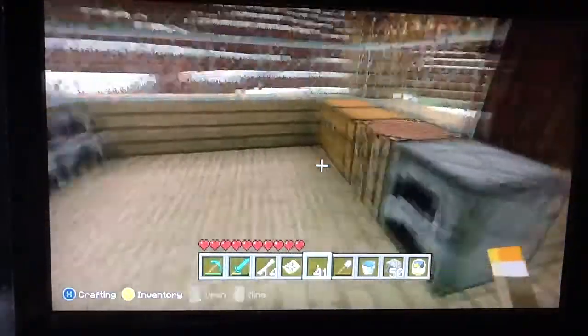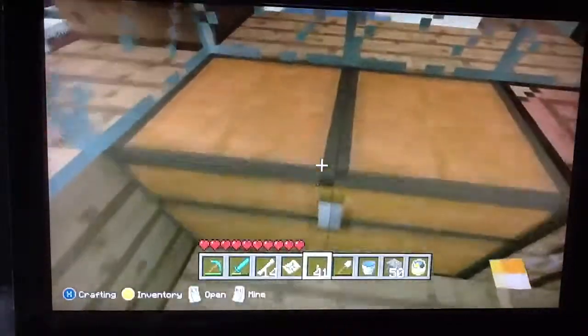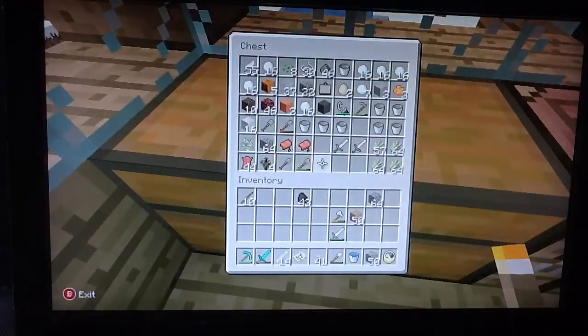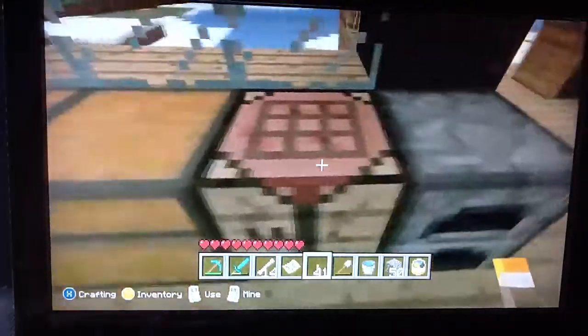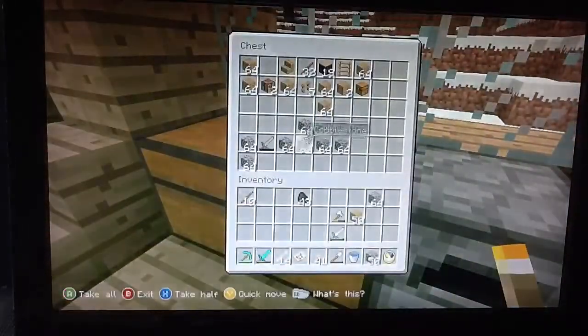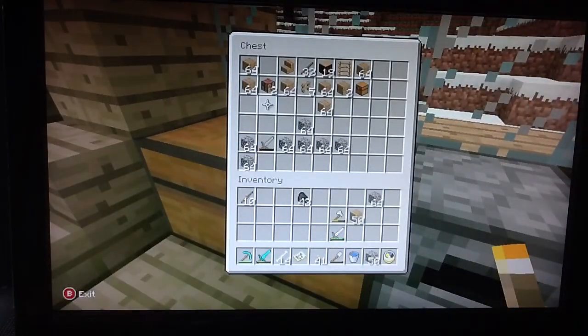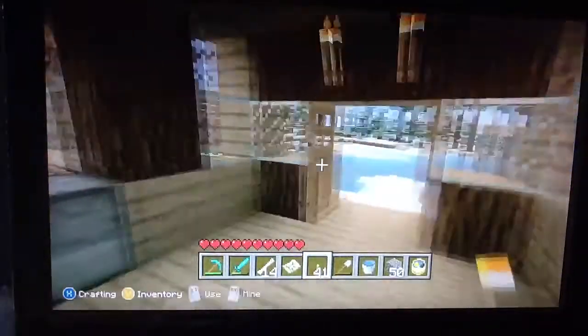Right here you just have the working room pretty much, and you have a few chests. In this chest you've got random stuff — nothing really important, maybe some swords, just your everyday random stuff you find outside. And then in here you've got the furnace, and over here I have my wooden cobblestone chest, which is pretty much self-explanatory.